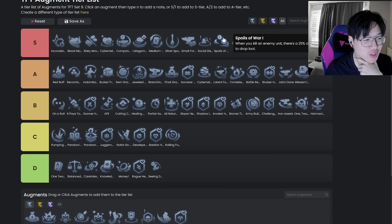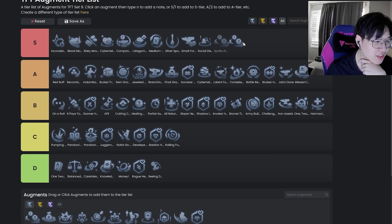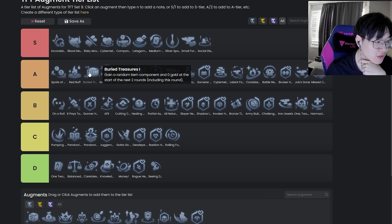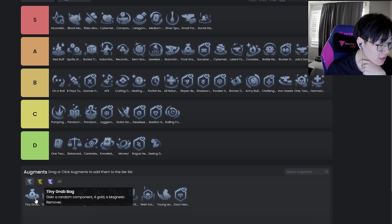Spells of War — easy S. It's generally only good if you have a strong board already, but even if you don't it's still pretty good. It's just worth a lot. I actually want to put it A tier — okay fine, A tier. And I want to move Very Treasure around because Very Treasure is okay.